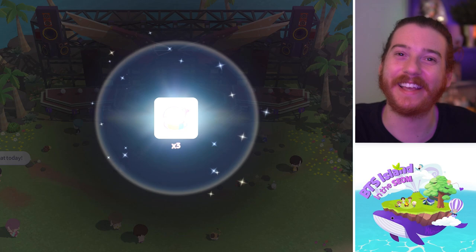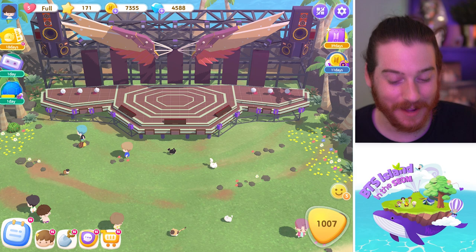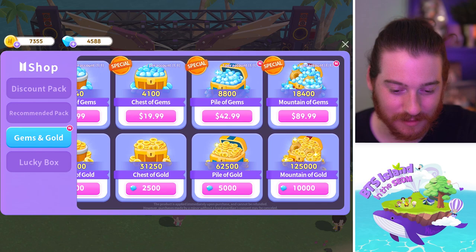Three more whales. I'm really so tempted to buy this Yoongi pack. I'm really so tempted to buy the pass because I want the pajamas, but I've just not spent any money on this game yet and I'm trying not to. Look at all these power-ups — I got 71, 35, 31 — and I only have like 100 levels left. They've gotten easier to me. I don't know if it's because I've been playing so much and figured something out.